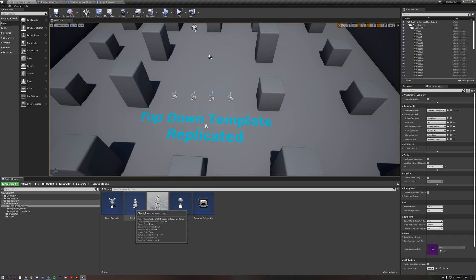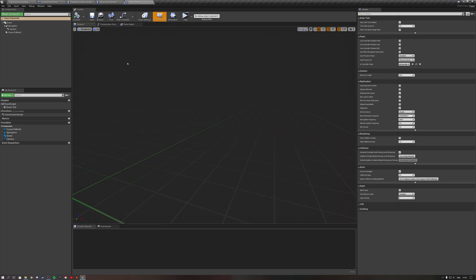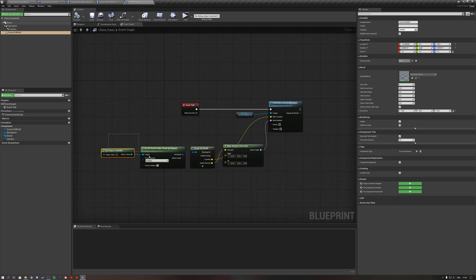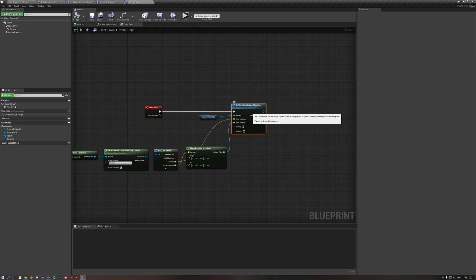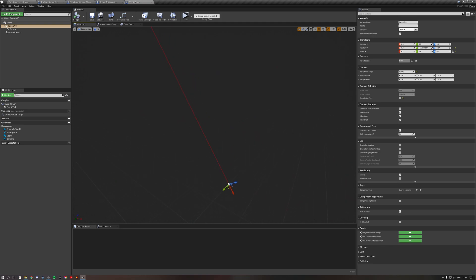Now head over to the client pawn. Looking at the viewport, it's completely empty — all it has is a spring arm, a camera, and it sets our cursor to the world. To set the cursor to the world, we use the same simple script from the top-down template: every tick, take the cursor to the world and set its world location and rotation. We add a spring arm with a length of 1000 and an angle of minus 55 on the Y axis, with collision test off. This blueprint acts as our eyes in the world.